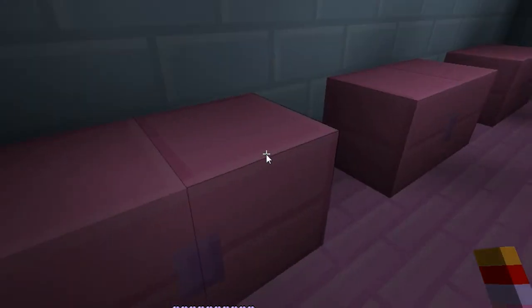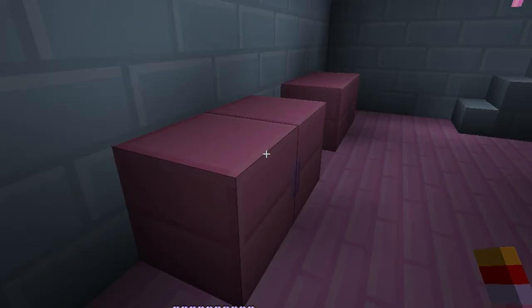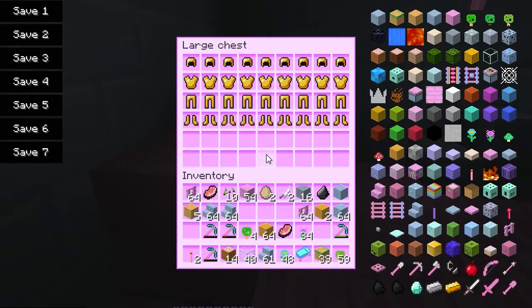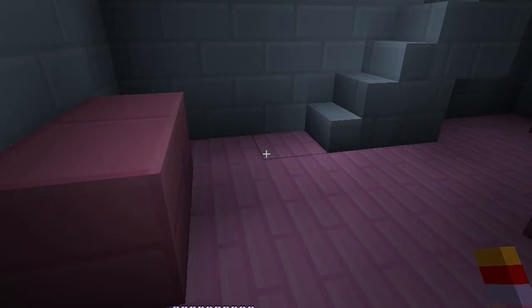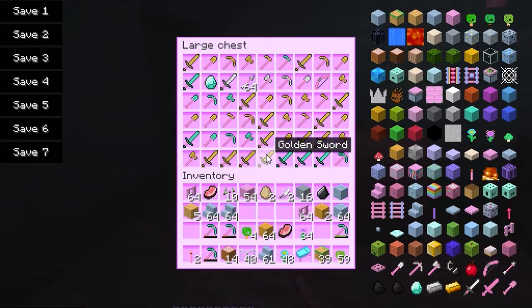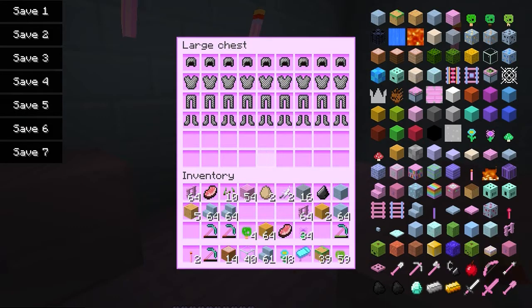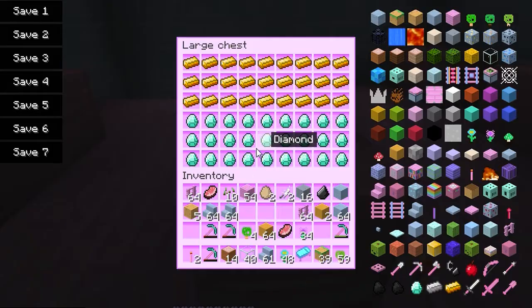We have chests — there is iron armor, and here's diamond armor. Then here's gold armor. We also have a chest with all the weapons in it, and chainmail. In the middle we have the gold and diamonds.